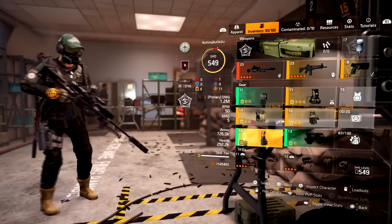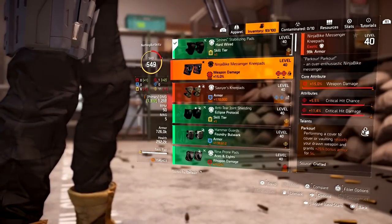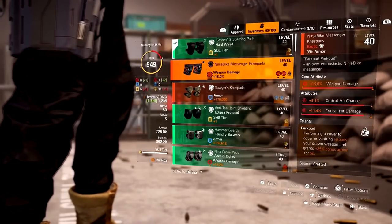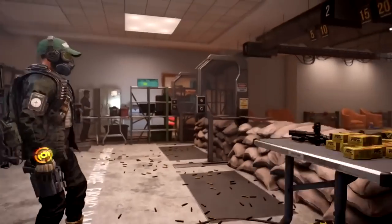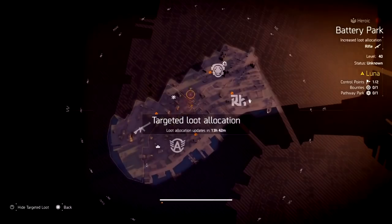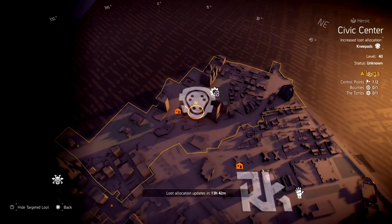For our next two items, they are knee pads. We have the Ninja Bike knee pads and the Sawyer knee pads. Both of these can be found in the open world. The Ninja Bike knee pads used to be DZ-only exclusive, but recently people have gotten them in the open world. All you have to do is look for the knee pads symbol — wherever you see knee pads on the map is where you would find these.